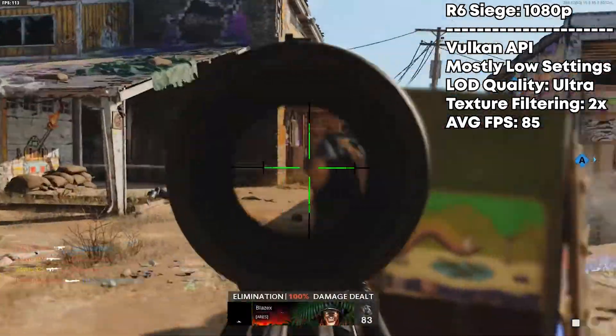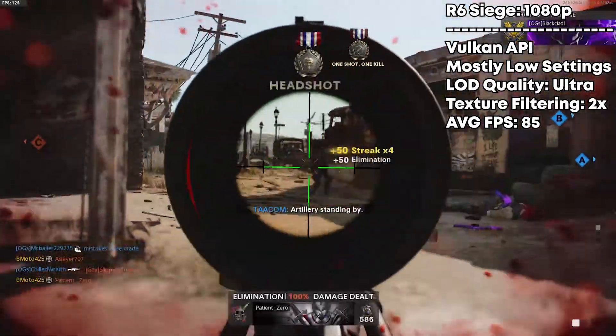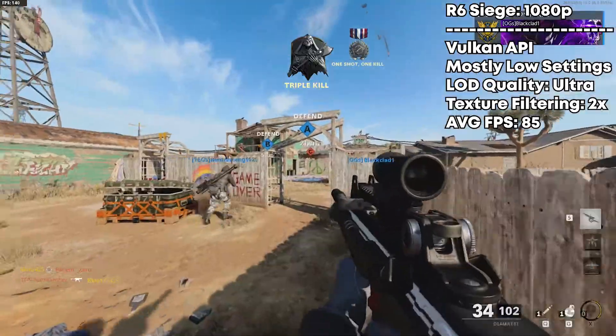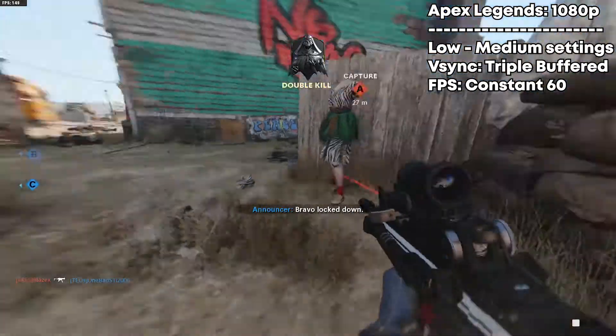Moving on to Rainbow Six Siege at 1080p with Vulkan API enabled, low textures, texture filtering set to 2x, and LOD quality set to ultra — we averaged around 85 FPS, which is good if you're playing on a 75 Hz monitor.